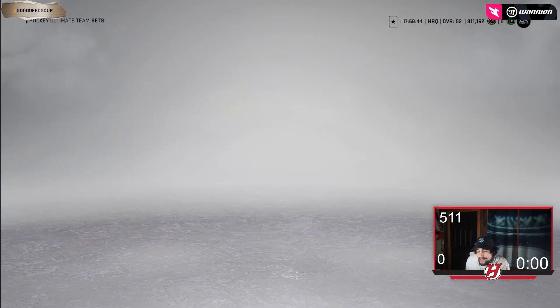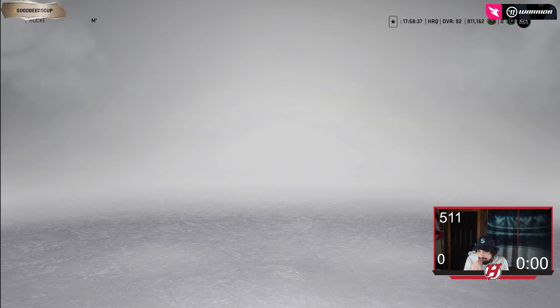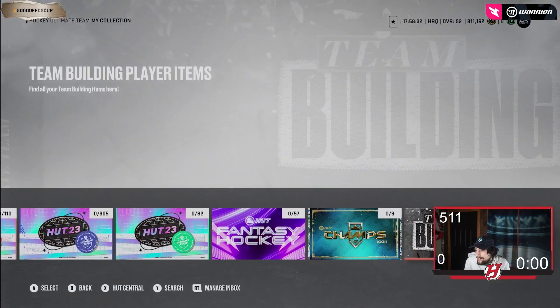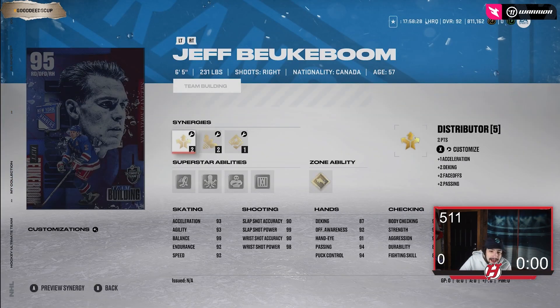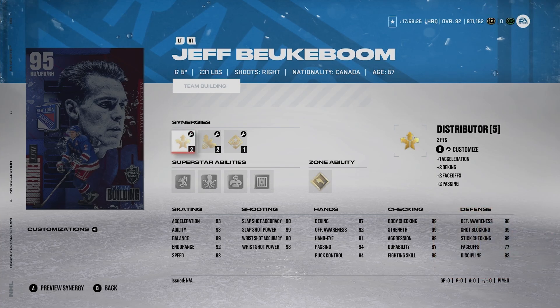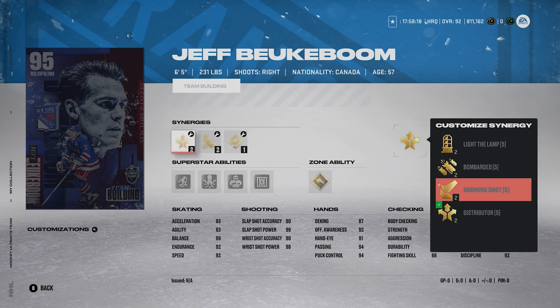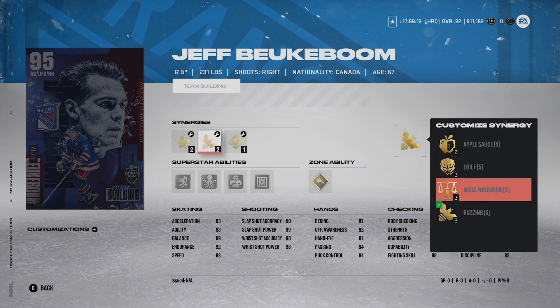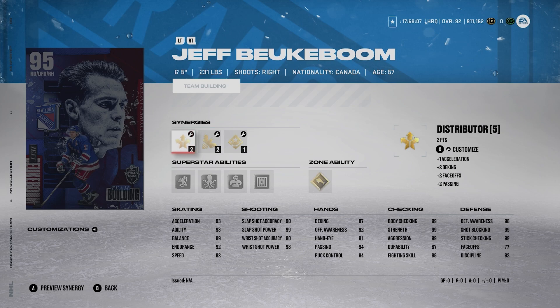I'll do a full rankings on them tomorrow and player reviews in the coming days, but these are some excellent cards. Going to the team builder collection — here they are, the four 95s. Starting off with Jeff Bukaboom, a massive right defenseman, six-five, 231 pounds, righty. He's got Light the Lamp, Bombarded, Booming Shot, Distributor, Applesauce, Thief, Well-Rounded, and Buzzing. He also has Magician and Dangle City, plus two slots for synergy of your choice.